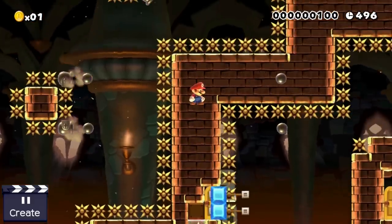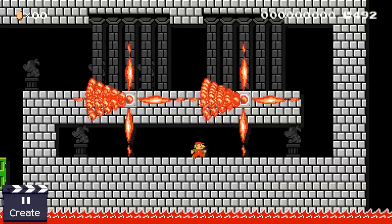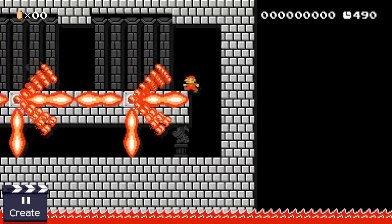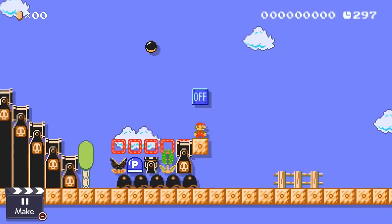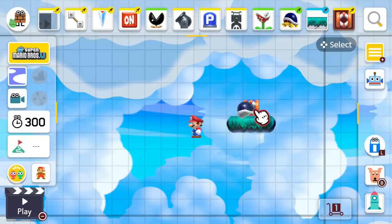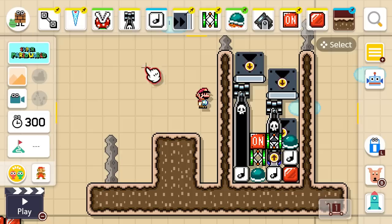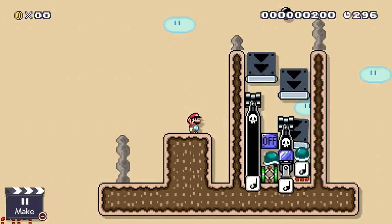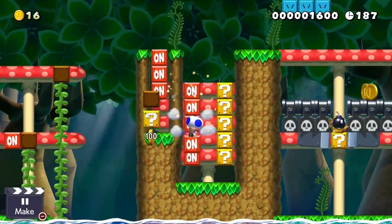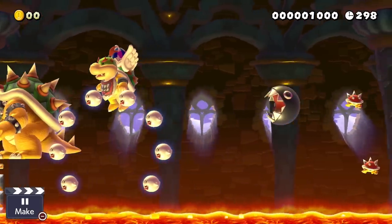Nintendo really did their best to get rid of all glitches in Super Mario Maker 2. They removed a couple of fun mechanics that often were the starting point for glitches, like shell trains or stacking springs on top of other items. They removed lots of small tricks that opened up possibilities to break the game, like changing how note blocks behave. Basically they did everything they could to release Super Mario Maker 2 completely glitchless. Naturally, that didn't work out that great, so today we are going to take a look at the first round of glitches that already got discovered in Super Mario Maker 2.